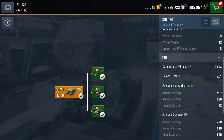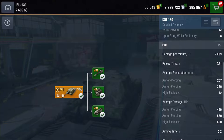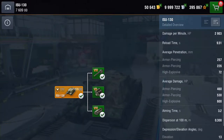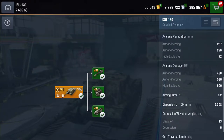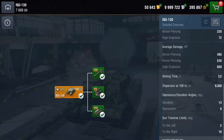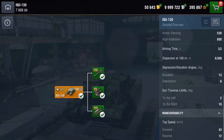Penetration-wise: AP will knock out 257. APCR premium: 226. HE: 72. Damage-wise, you're knocking out 460 on your AP, 530 on your premium AP, and 600 on your HE. Aim time: 3.2 seconds. Depression: a measly 6 degrees.